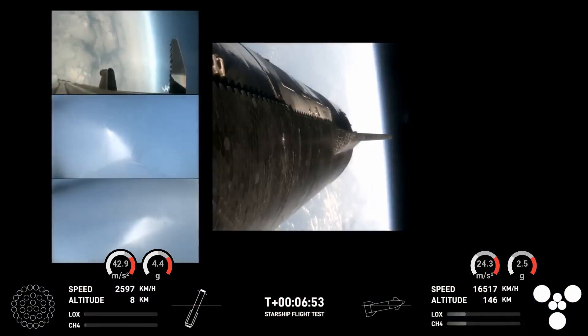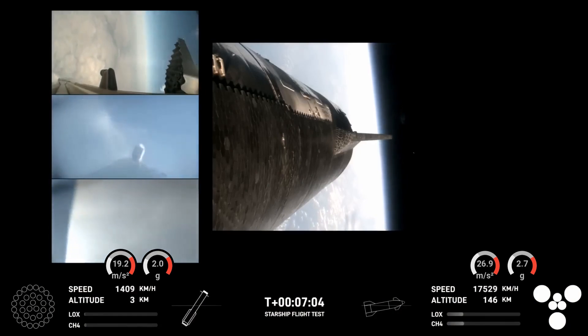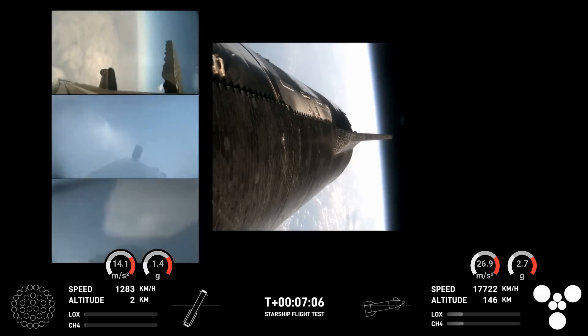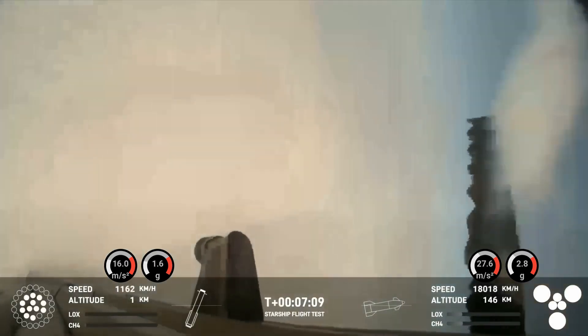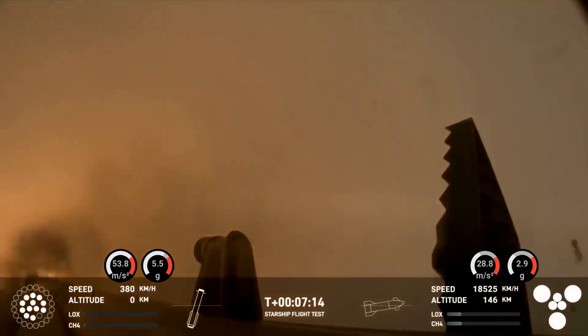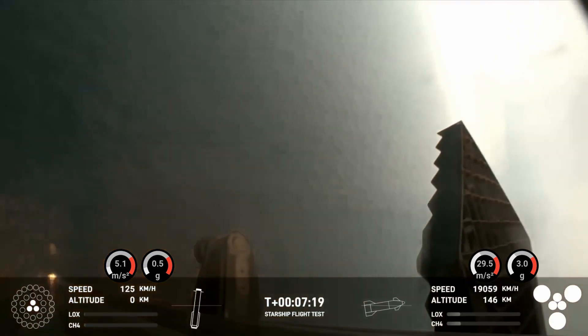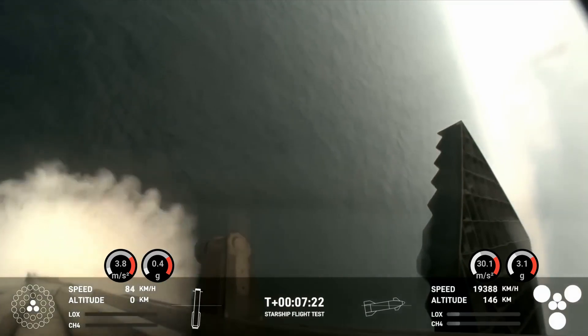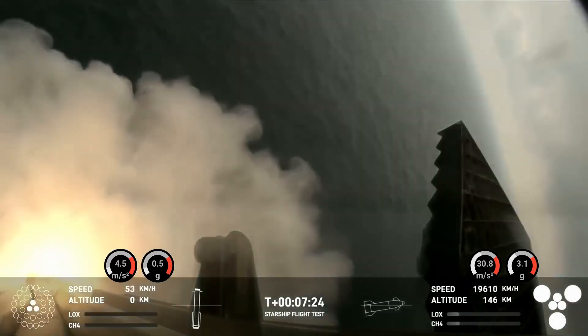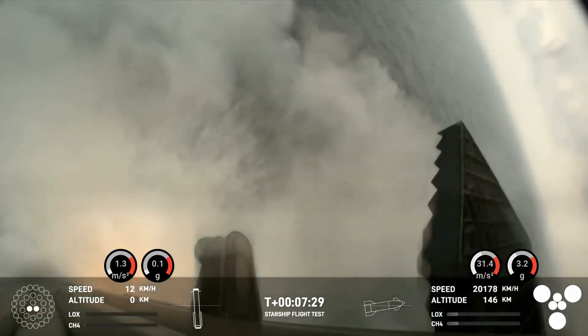We will be igniting 13 engines for the landing burn. On your left you have three views from the booster, and on the right a view from the ship. You can see those grid fins rotating and turning to guide the booster. And there's that landing burn — just begun. You can see the water below. We have splashdown!